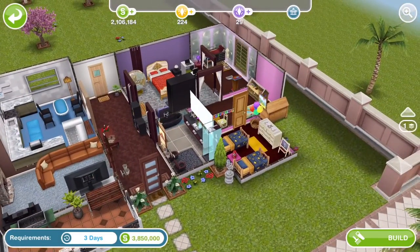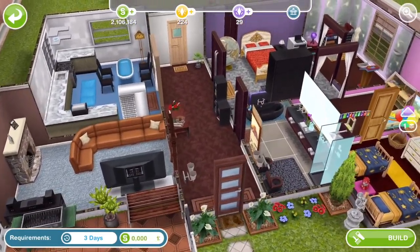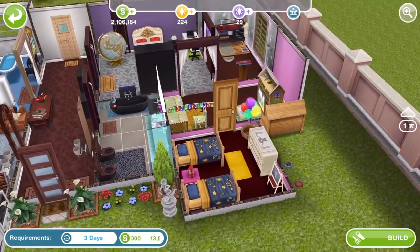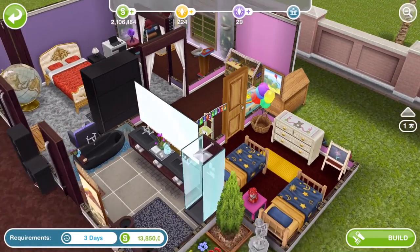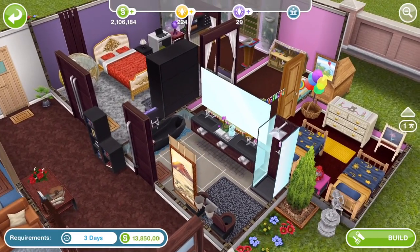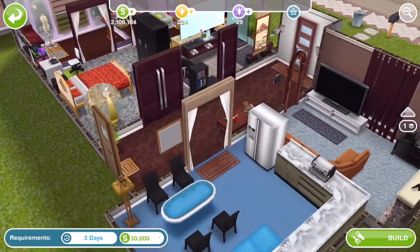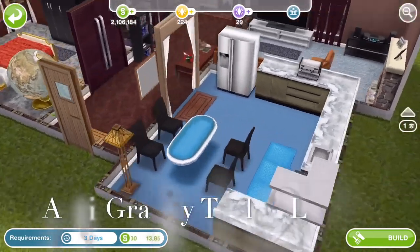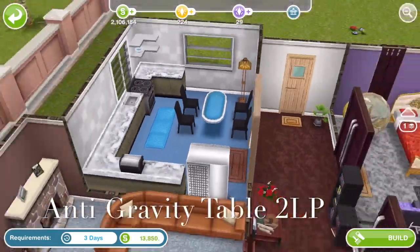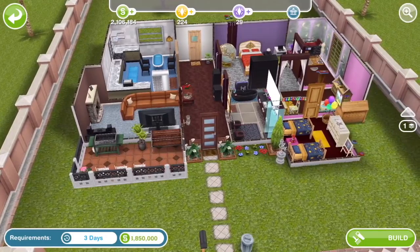House number four is just a one-storey house and fairly standard — not much going on. It's got the balloons that are like 1LP, a bit of spa furniture, and a sci-fi table. That's a cool table — I love that table. Yeah, that's all that's going on in that house.